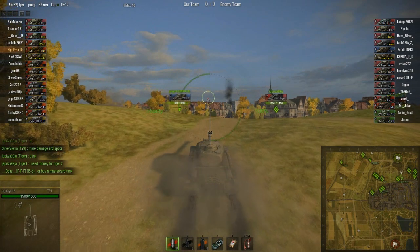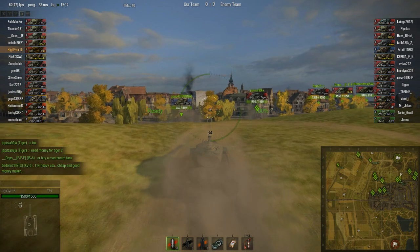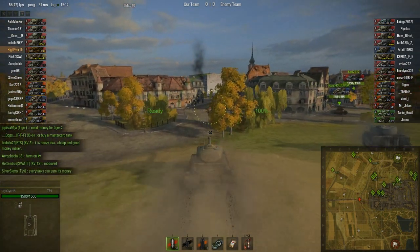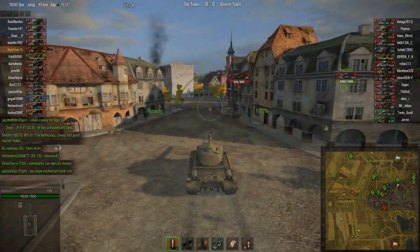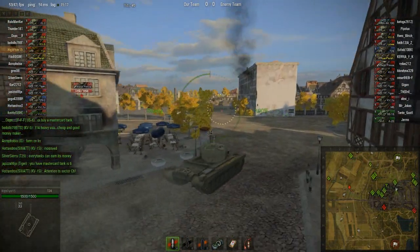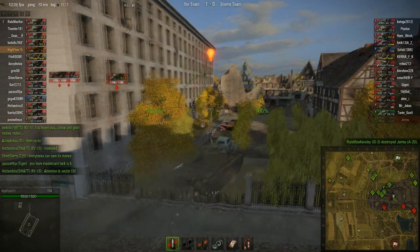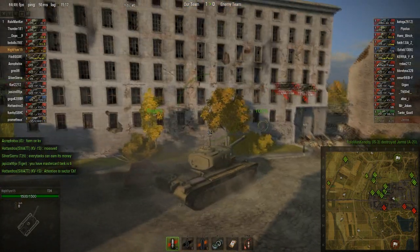I'll show the scores after this game — remember that. This is on Siegfried Line, a map that I really like because of the city. The city is always there, the place where the battles take place. Even if there's a field on the left, someone will always go to the field, but don't ever go to the field if you're in a heavy tank. I never go there if I'm in a medium tank because it's just too open, and I have too little to do out there. It's too boring — I can do much more in the city.